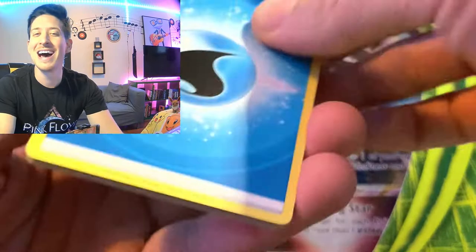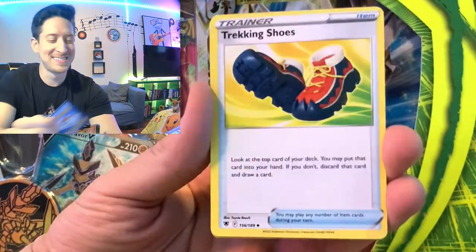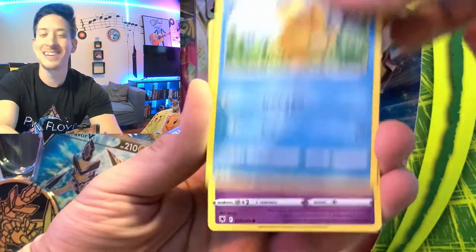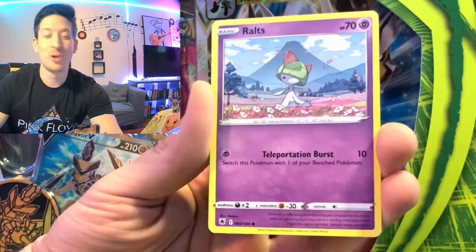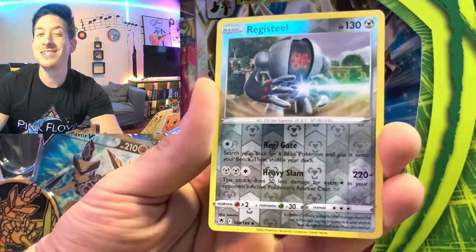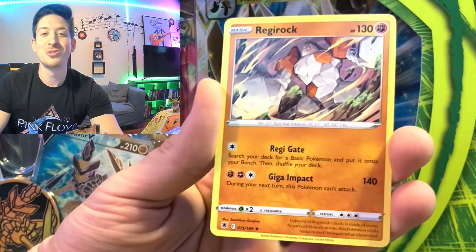So we have Water Energy, Dewgong, Trekking Shoes, Sweet Honey, Psyduck, Togepi, Magnemite, Ralts, Hisuian Sneasel, Registeel is our reverse holo, and Regirock.